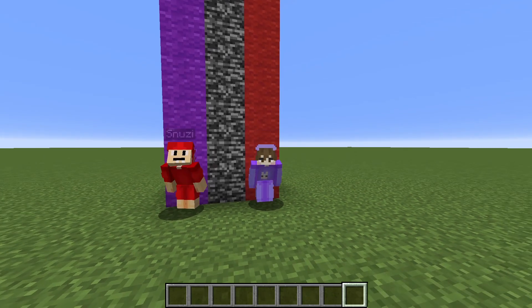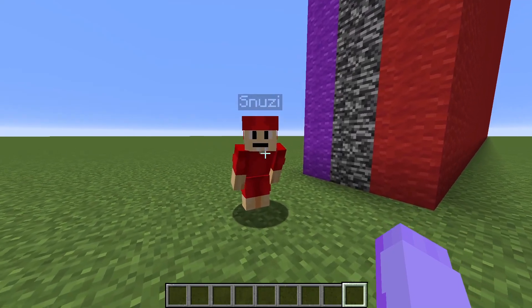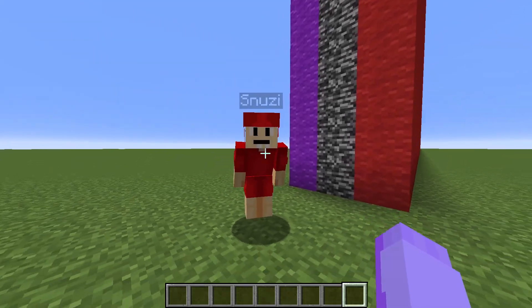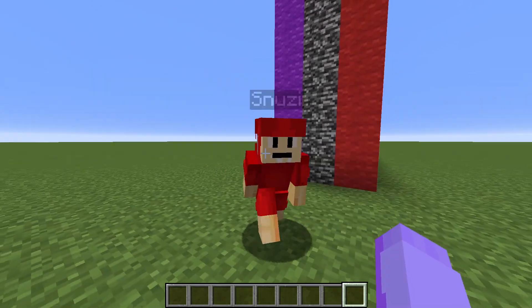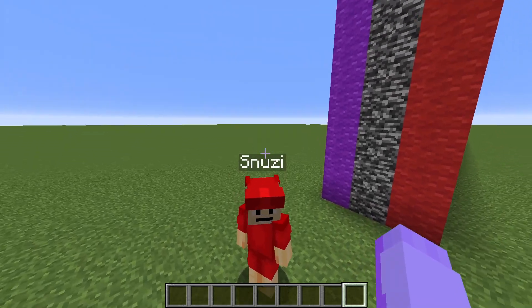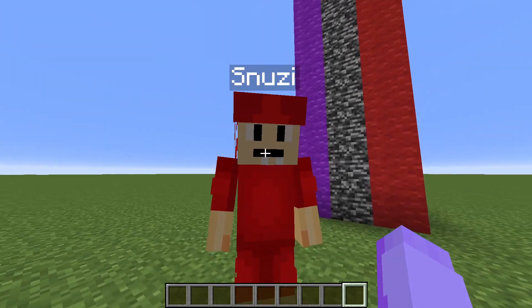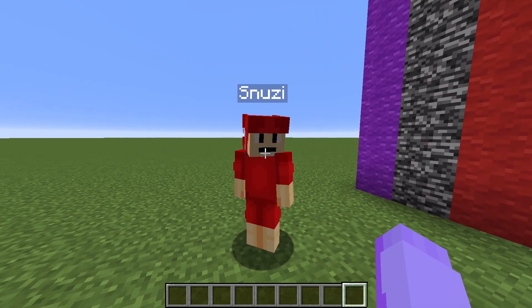Hey Snoozy! Hi Soups! Guess what we're doing today? We're doing another Rainbow Friends build challenge! And this time we're building Pink. Wait, is Pink even in Chapter 1? Pink's one of the newest Rainbow Friends and she's really cool. We're gonna have 15 minutes to build her, so good luck Snoozy because you're gonna need it.